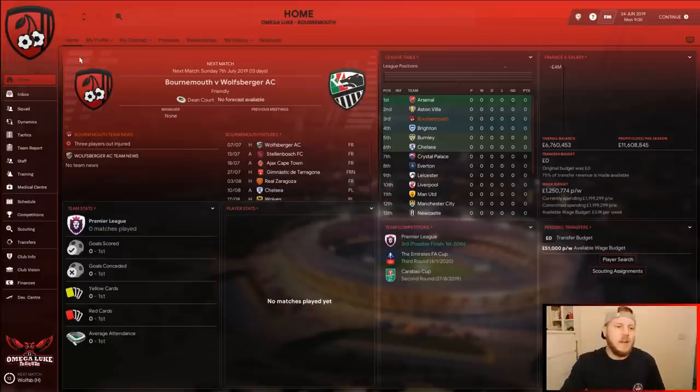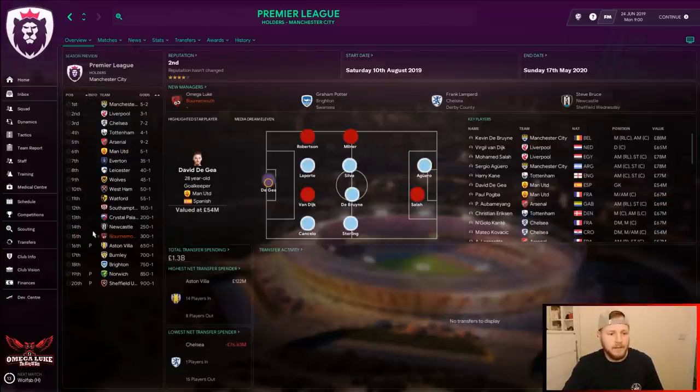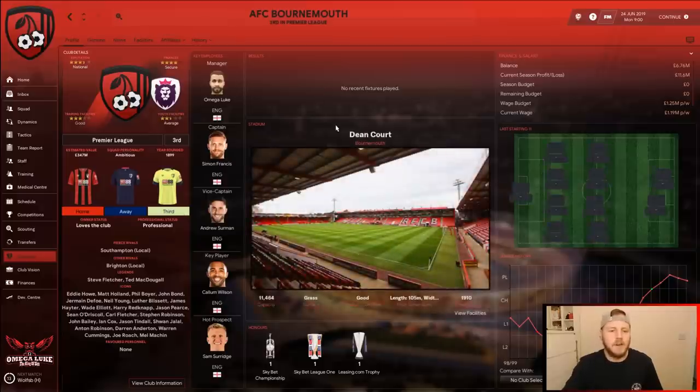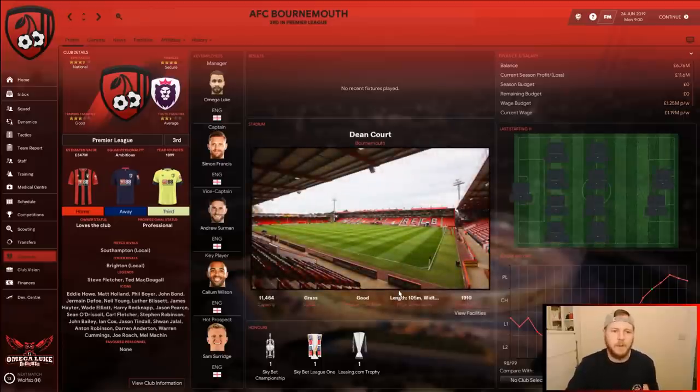I've picked Bournemouth because they are predicted to finish quite low in the league — 15th. And if you've been watching the Tactic Tester series, Bournemouth seem to always overperform, always around 7th to 9th. They have some outstanding players — Callum Wilson has been top scorer a few times on Tactic Tester. So it's quite interesting to see how they get on, and this is why I wanted to use Bournemouth for this tactic.